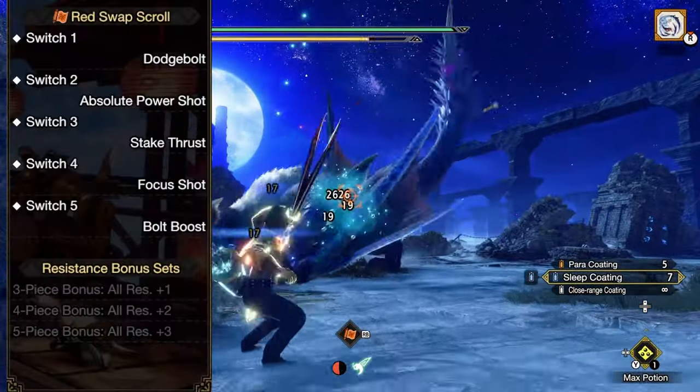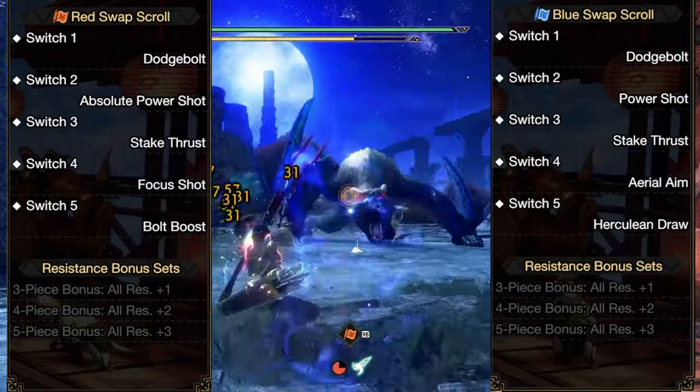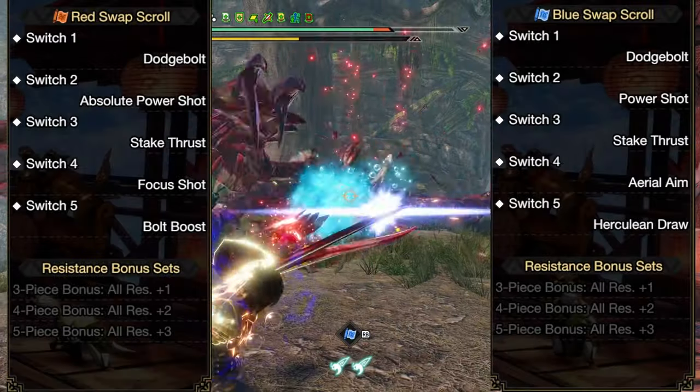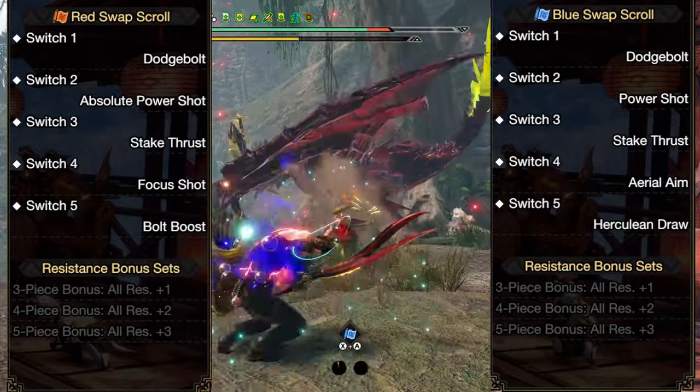My red scroll has Absolute Power Shot and Focus Shot. Blue scroll has Power Shot and Aerial Aim. I have Stake Thrust on both scrolls, which I use for all the special coatings. I've also got Herculean Jaw on the blue scroll, which I can keep close to 100% uptime on as well.